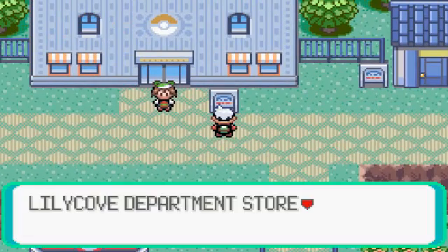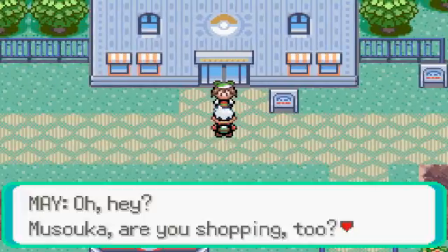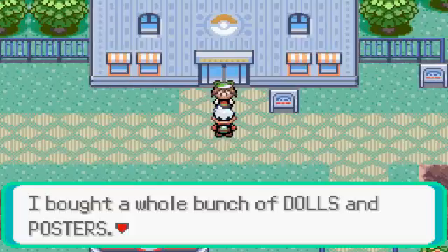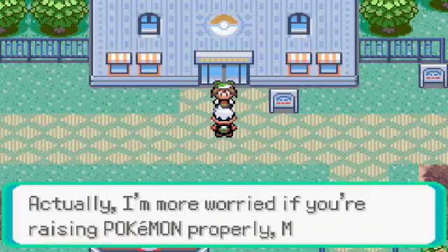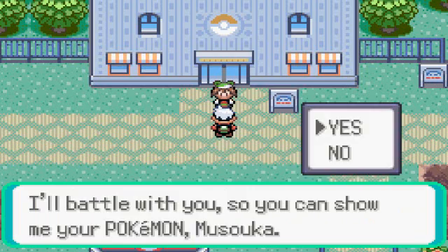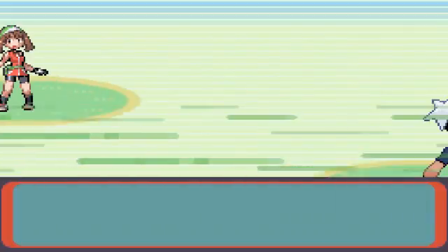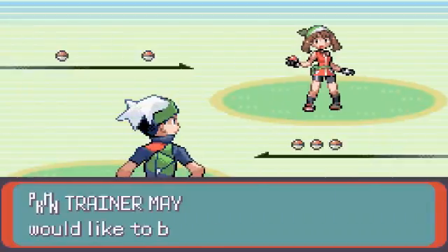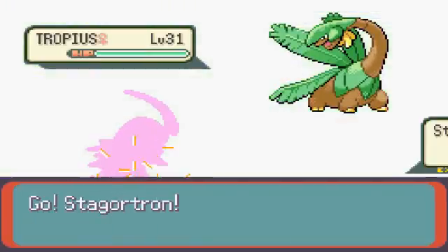Oh, there's May! She's there in front of the department store. She challenges me saying she's worried about whether I'm raising Pokémon properly and wants to battle to see. She has a Tropius.